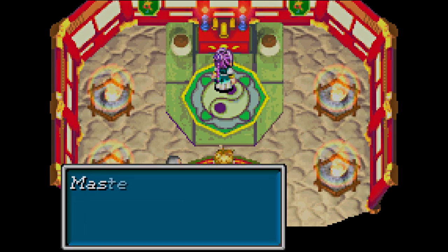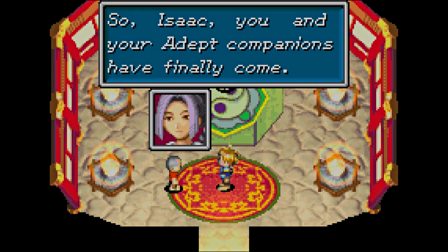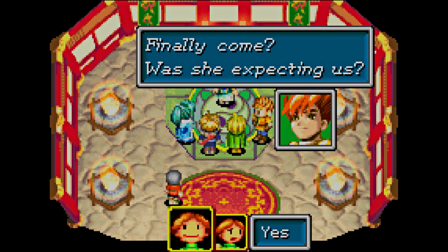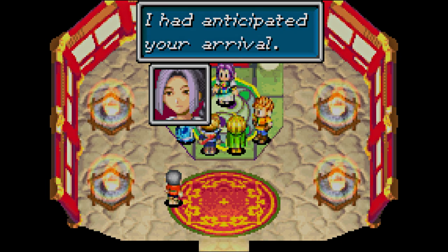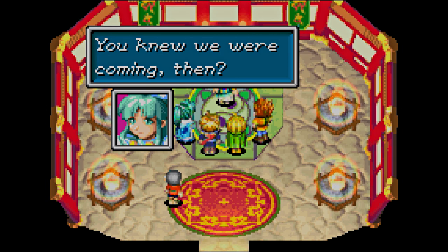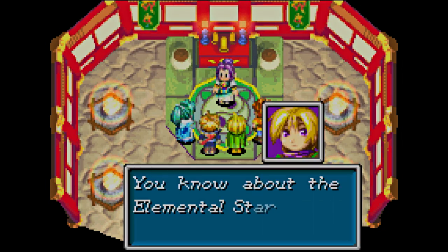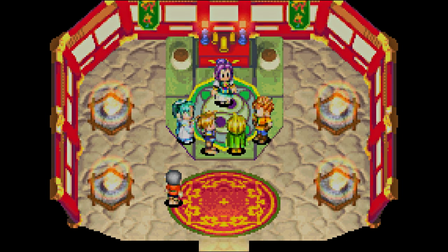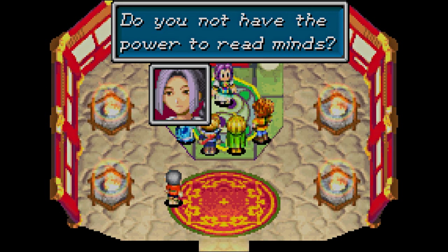Let's talk to Master Hammer. Alright, be very quiet. So Isaac — you and your adept companions have finally come. Was she expecting us? I guess so, but how did she know we'd be here? I had anticipated your arrival — I have been waiting a long while for you. You come seeking the Elemental Stars. I am a Jupiter adept — just like Ivan.